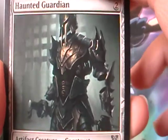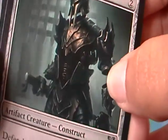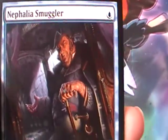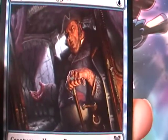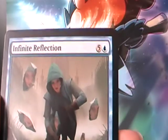Haunted Guardian — it's like a suit of armor all flying by itself. There's nothing in there, no joints. Nephalia Smuggler.